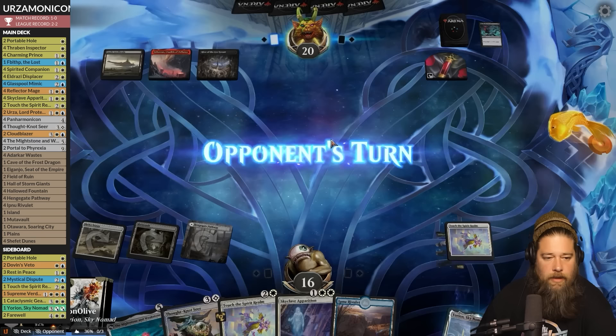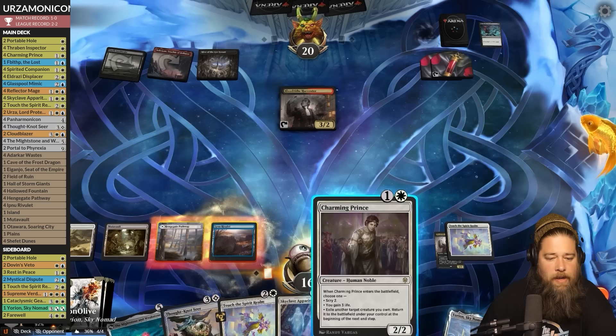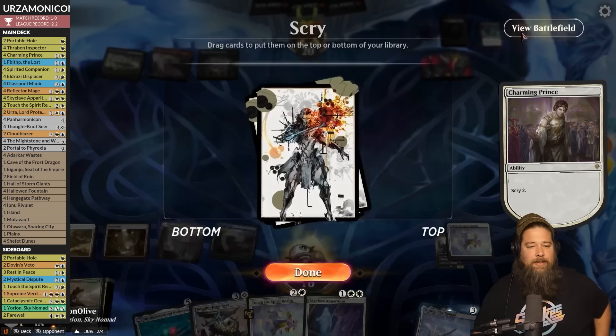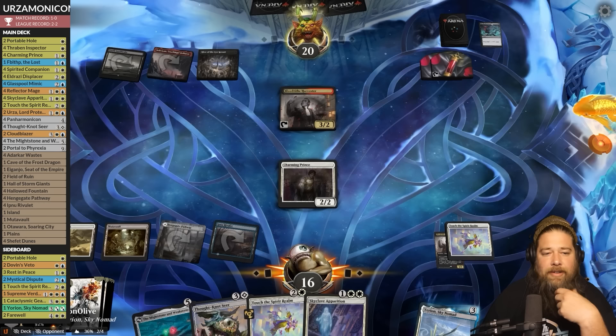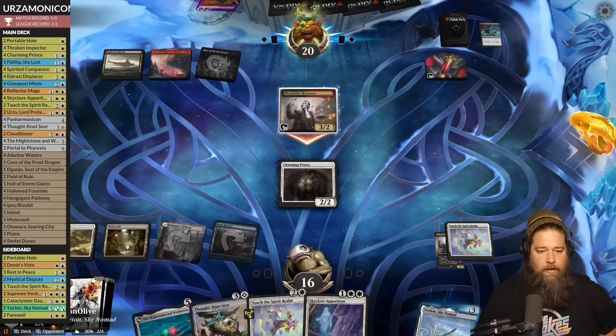What does our opponent have? Two blood tokens might keep us from running out the Thought-Not Seer unfortunately. Let's just Charming Prince — if we run out Thought-Not they just kill it for free with the Blood Tythe Harvester, which is not ideal. Plus they're going to sac blood tokens since they're missing land drops. Reflector Mage to the bottom, Thraben Inspector also to the bottom. We'd really like to find a Panarmonicon and also a land for the Mightstone and Weakstone. Opponent sacks blood, discards the Ox — goes attacking, we want to get down the Thought-Not.